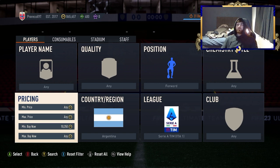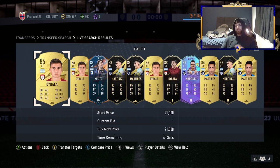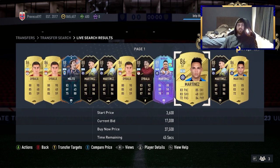Similarly, another filter in the same price range: forward, Argentina, Serie A. You've got both an in-form and a standard version — Dybala and Martinez. Both are 86-rated Serie A players, really easy to snipe between the two. Pop it as a gold rare filter and you're good to go.